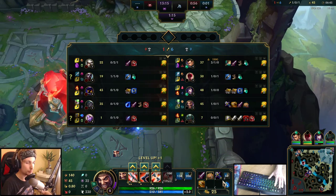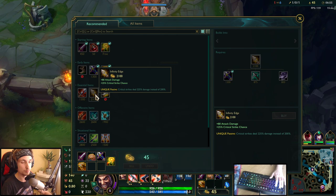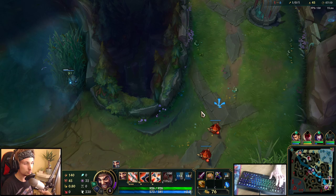So we're getting the Bloodthirster — we're actually getting the BF Sword first. The first item we're going to get is the Bloodthirster, and as soon as we get it, we want to follow up with an Infinity Edge for more damage. Eventually upgrade into Berserker Greaves, get a Rapid Fire Cannon, a Guardian's Angel — that's kind of the build you want to go for if you're playing Draven.